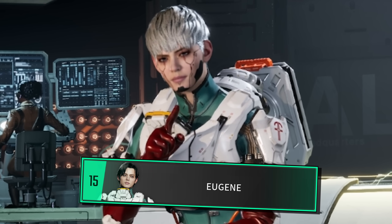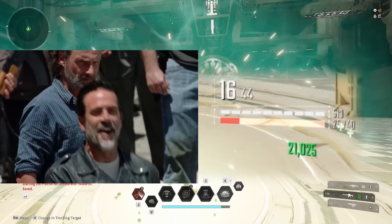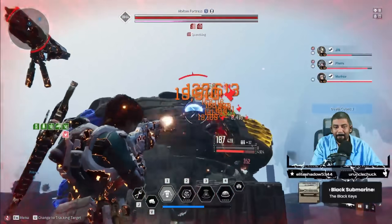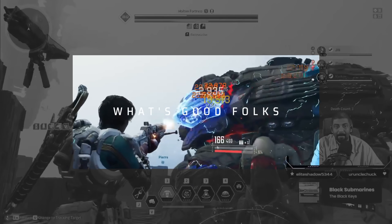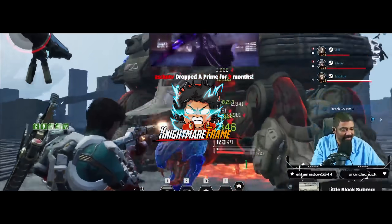This is Eugene. He is currently the only traditional support in the game. He has no ability damage, to the point where he can't even start his own Void Fragment. It's Nightmare Frame here with a new First Descendant video, taking a look at Eugene.